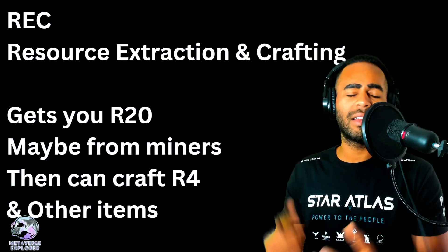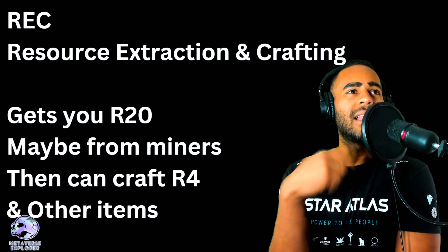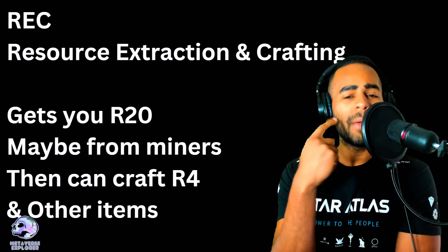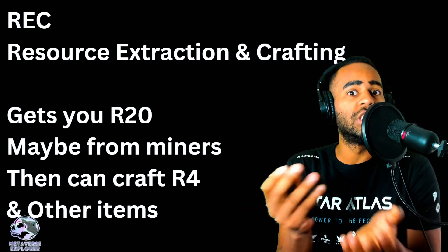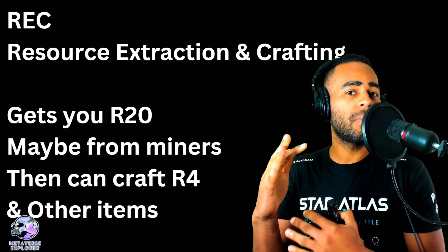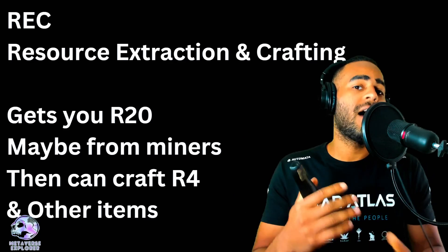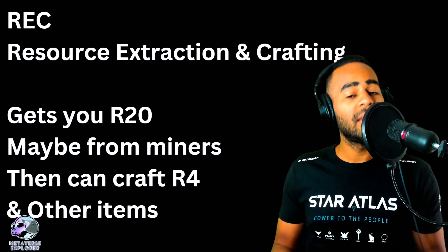Coming back to REC — it's called Resource Extraction and Crafting. This is where you'll be able to mine your resources, or use your miner ships that you've just bought, to go and get R20. R20 is a whole range of different resources in Star Atlas that we haven't seen in-game yet, though we have seen pictures of them. The idea is that you'll use your miners to mine for R20, and then use your R20 to craft it into R4. They're also saying you should be able to craft it into other items — we don't know what those are yet, hopefully weapons or other forms of material. We'll find out maybe next Wednesday.